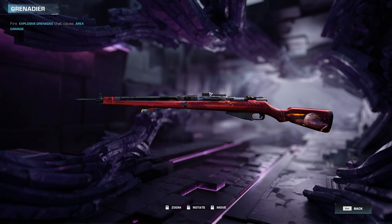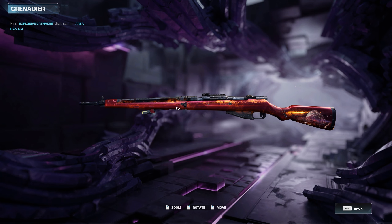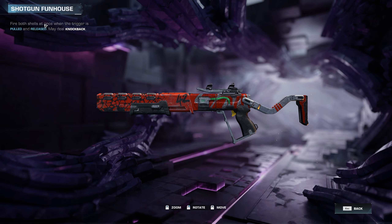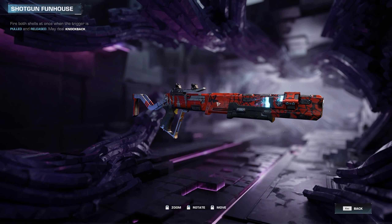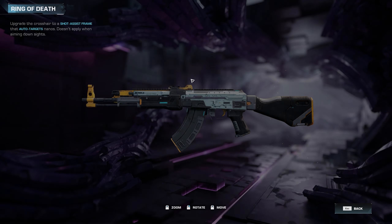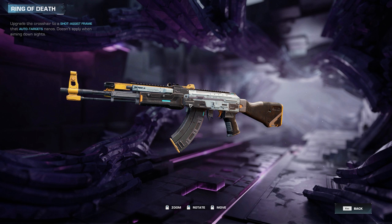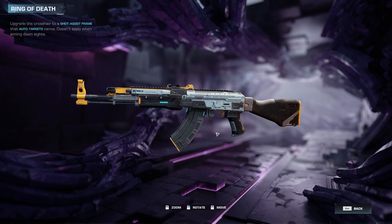We also have the Grenadier, which turns the sniper rifle — the Dragoon — into a grenade launcher. It's a lot of fun because it's area damage and explosive, so you can use mods to increase grenade damage further, and it has a great animated look. There's also the Shotgun Funhouse, which fires both shells at once when the trigger is pulled and released, and may deal knockback — on the Close Talker to increase fire rate. And the Ring of Death turns the crosshair into a shot-assist frame that auto-targets enemies, so you basically don't need to worry about aiming.